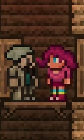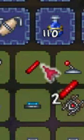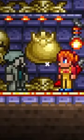Buy 300 fireworks from the Party Girl. Then buy a teleporter, some wires, yellow pressure plates, and half-second timers from the Mechanic.